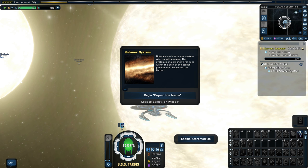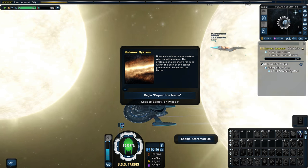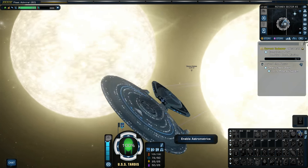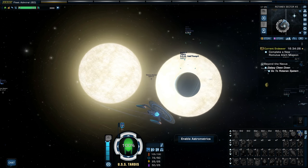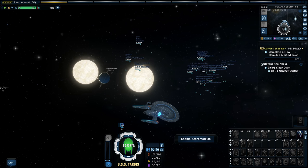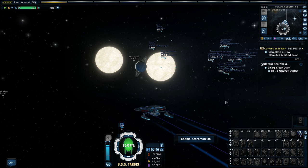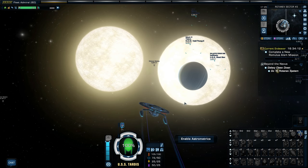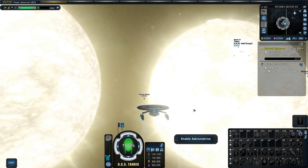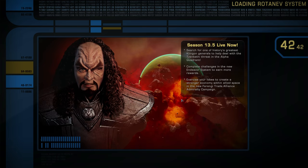Rotenev is a binary star system with no settlements. The system is mainly known for lying within the path of the stellar phenomenon known as the Nexus. I wonder if you can see it — wouldn't that be cool if they had it in the space zone here so you could see it moving through or something? I don't see it. That's a missed opportunity right there. Are we going to go into the Nexus? Because that would be kind of freaky.